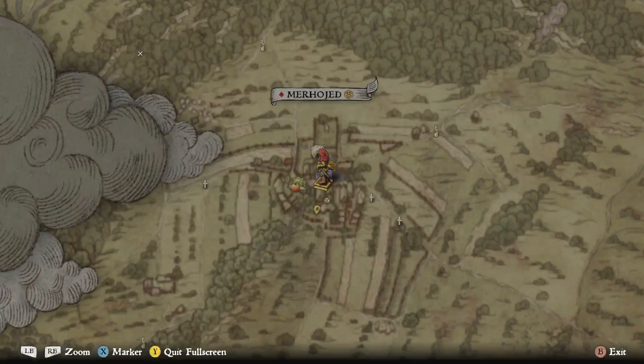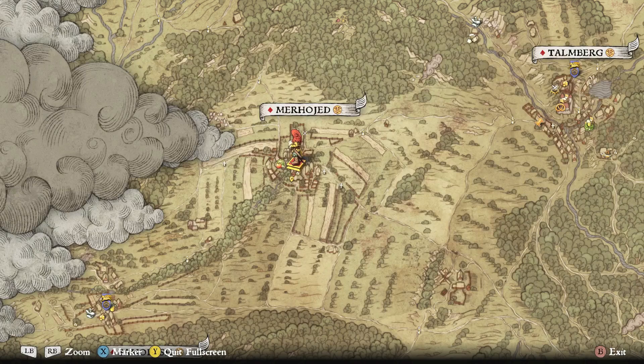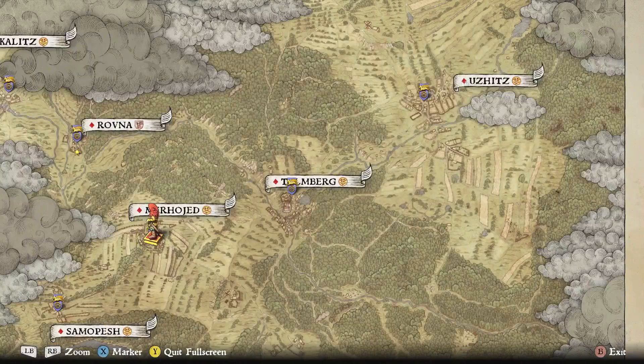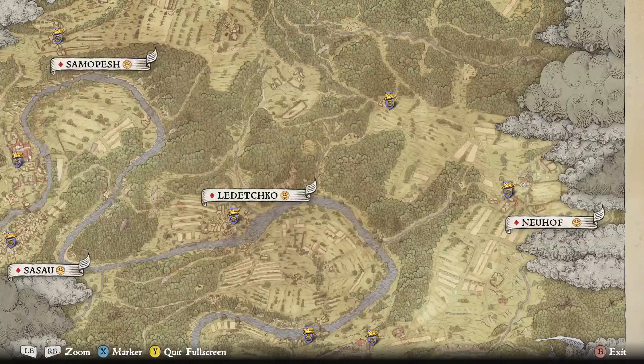Horses come in six tiers effectively: tier zero, tier one, two, three, four, and five. There are three different stables located around the map. Number one is located here — you're going to talk to a guy named Johan, a horse trader in that town. Number two is located south of Uži — it's a farmstead where there is another horse vendor that has some very good horses and gear. The third one is located down here in another town.